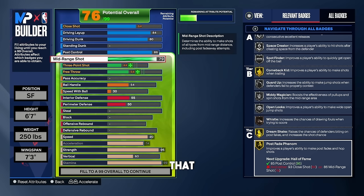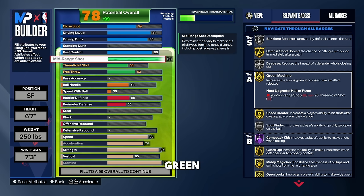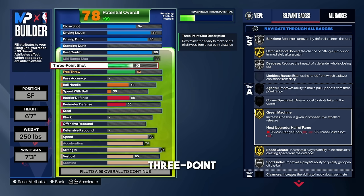For mid range, put that all the way up to an 88. You need an 87 mid range to get the Tracy McGrady jump shot base, and at 88 you get green machine on gold — you can green so many fading shots and it's super cheesy. I left my three-point shot at a 53. I don't shoot threes unless I have sharp takeover in a 1v1 setting. If you want, you can put the three ball up to a 78, but I recommend 53 for 1v1.